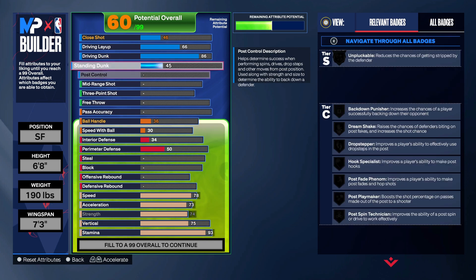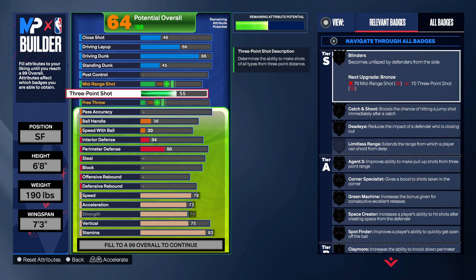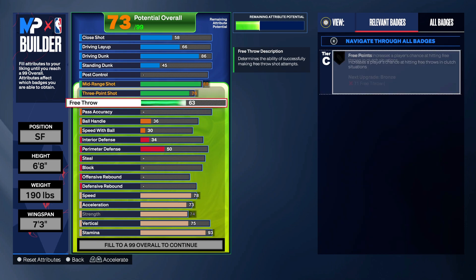45 on the standing dunks. Moving on to shooting, we're gonna go 76 right here — that gives you bronze Agent 3. Put your mid-range up higher, to 88. That gives you gold Catch and Shoot, gold Green Machine, gold Mini Magician, and open looks gold. That really transformed the build, making your shooting a whole lot more consistent.